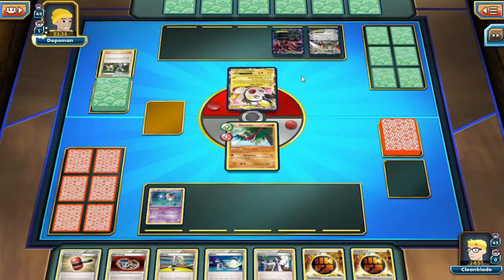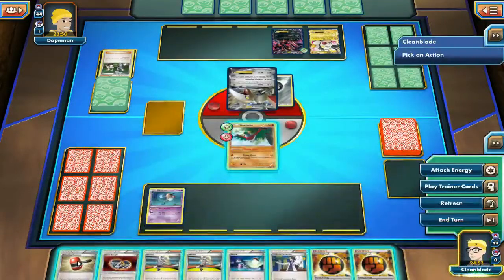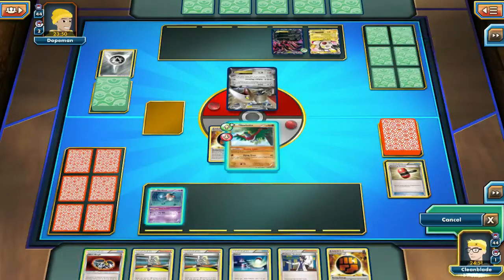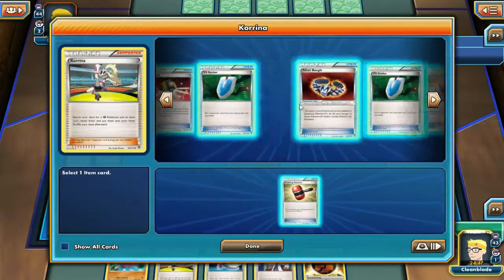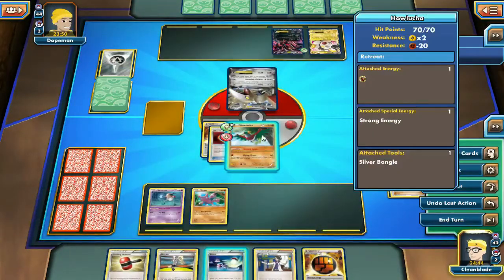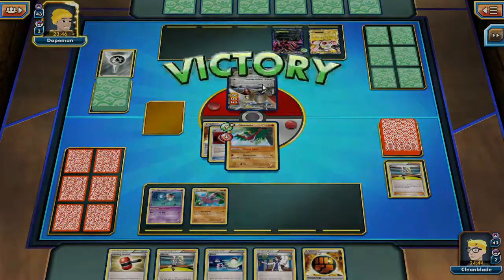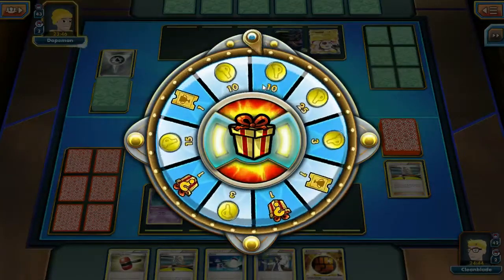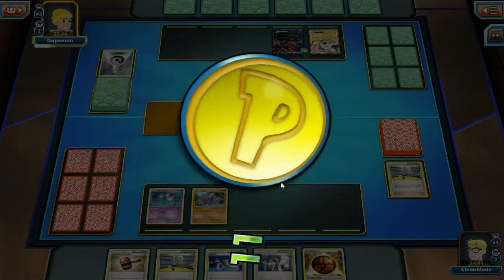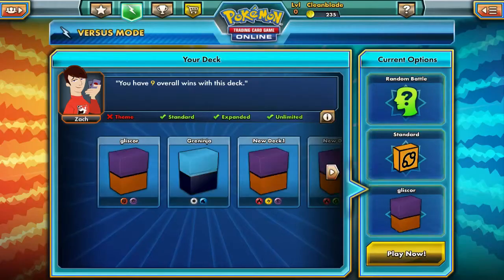We're probably going to see an energy attached to the Skarmory. We see the Skarmory come in, which is really unexpected. We're just going to Crushing Hammer to get rid of that pesky energy, then Korrina to get a Gliscor and another Crushing Hammer. We put that Gliscor on our bench and just Flying Press for 110 damage, putting us in a really nice situation, and our opponent forfeits once again. Another quick game — we need to find you guys another.